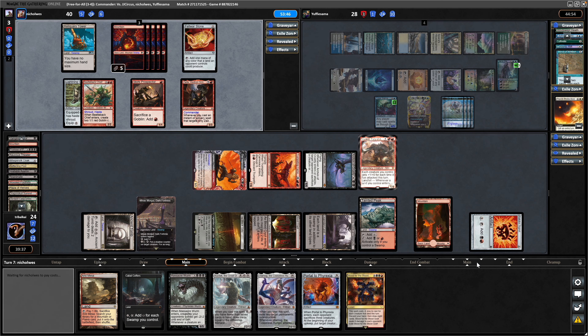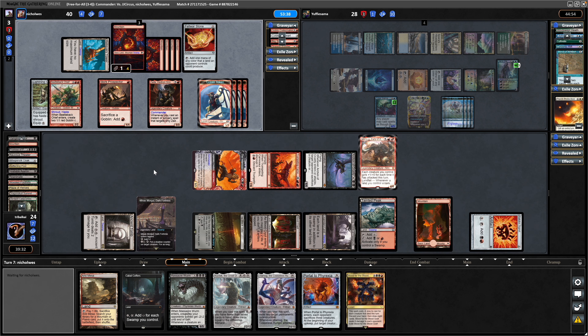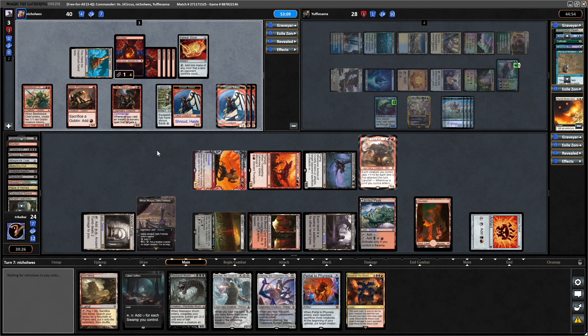Sure, I saw it stop on the main phase, but that must have just been for a split second as the client was lagging. A Goblin Rally is four Goblin Tokens. Are they going to sack any of these to Skirk Prospector? Still thinking about this Massacre Worm, especially with the bird tokens in play now — probably have to play it next turn. Could go for Portal to Phyrexia instead. Lightning Greaves being thrown onto the token — probably thinking of the nombo.